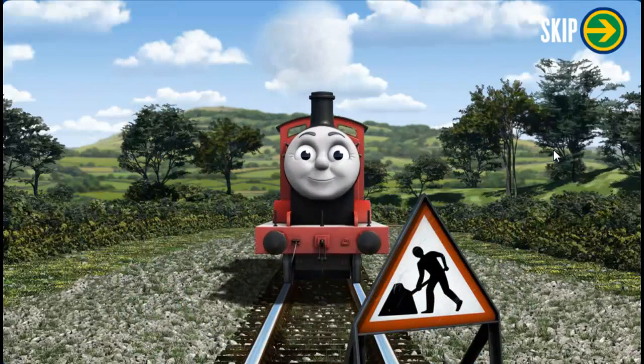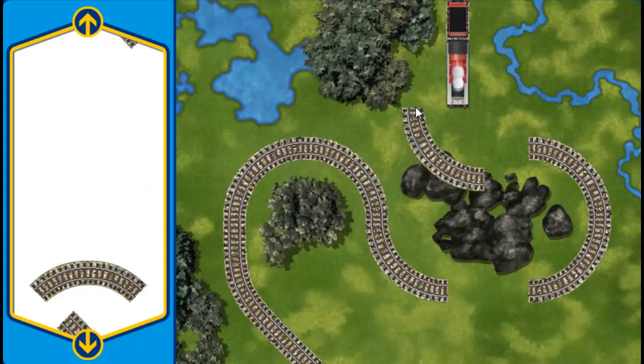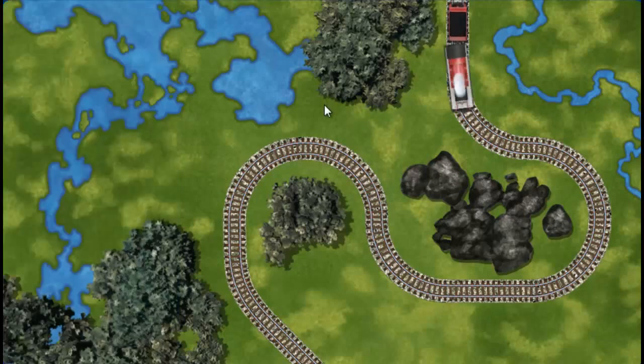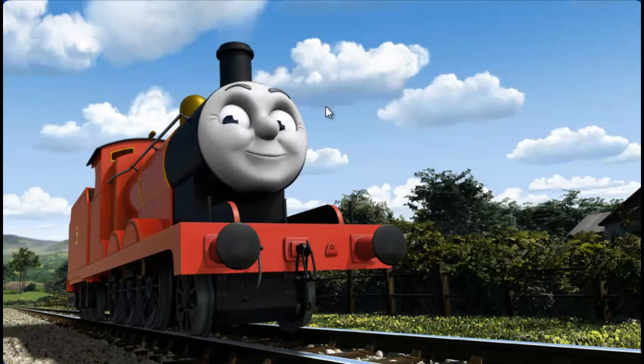James puffs and chuffs down the track toward Farmer Trotter's Farm. Suddenly, his way is blocked by track repairs. Help fix the track so James will be on time. Make the repair using sections of track. That's one. Pick another section. You've found one! Almost done! You repaired the track! James can now complete his delivery. Full steam ahead! James is arriving at Farmer Trotter's Farm right on time thanks to your help.